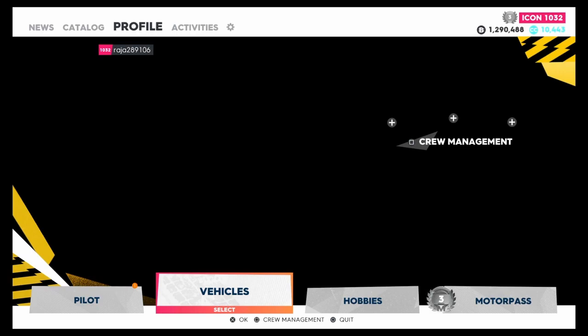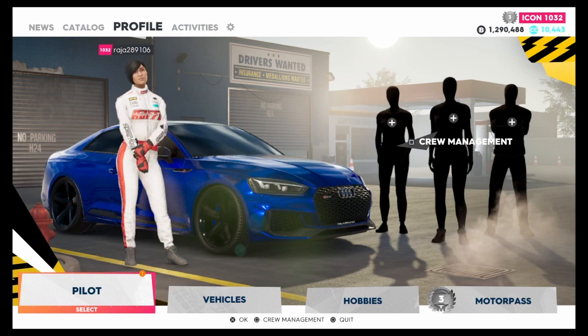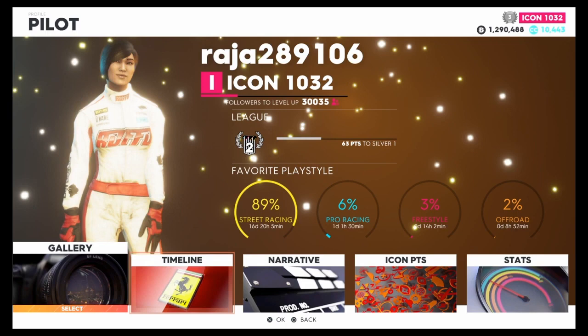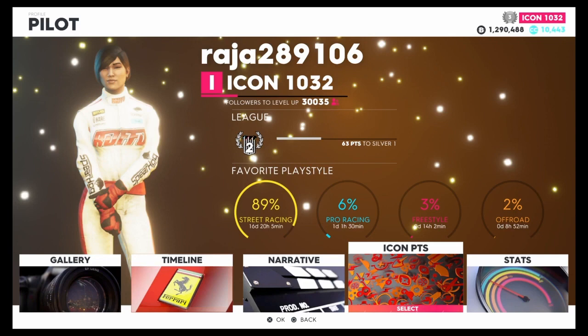The third thing is if you're a high Icon level — I'm Icon 1032 — you get even more money. But don't be afraid if you haven't got any of that and you just started the game. As long as you can get this race unlocked, they will loan you a car and you'll be able to make money in about 30 seconds. The base rate you get for this race is about 15,000.